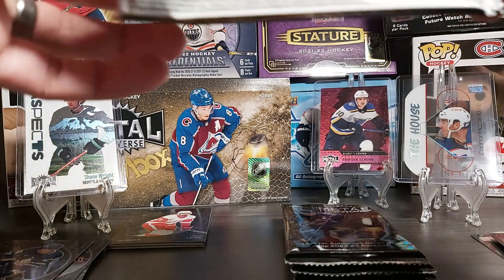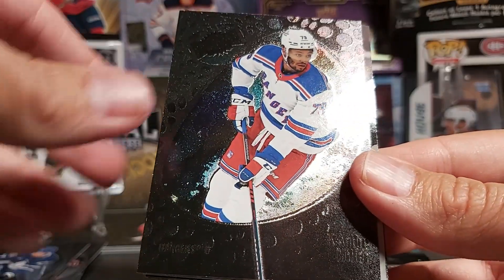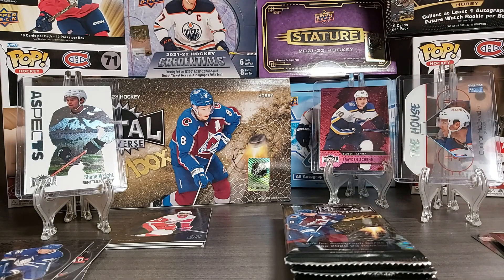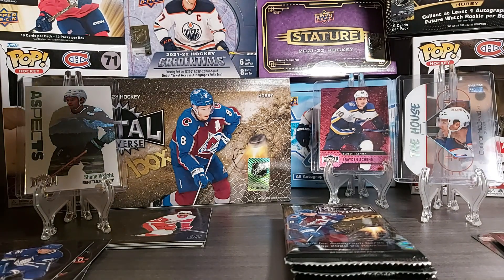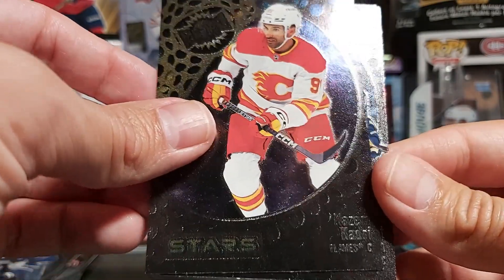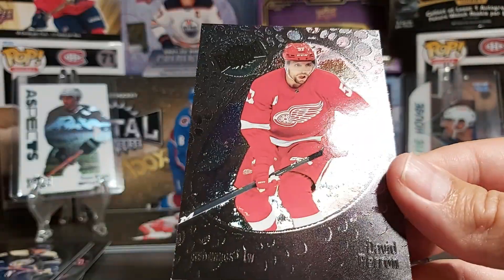Let's see what we have. Cole Sillinger second year, Kirill Miller, a Prospect of Dylan Guenther — that's a nice one, hoping he'll do a bit better this year. Stars of Nazem Kadri again of course, a rookie of Kent Johnson — another good rookie — Elias Lindholm, and David Perron.